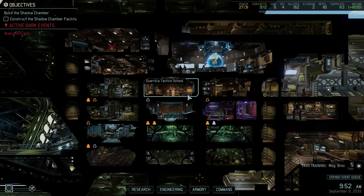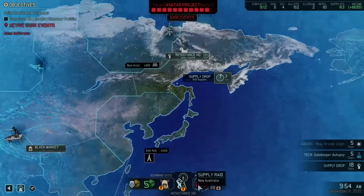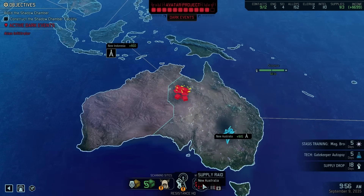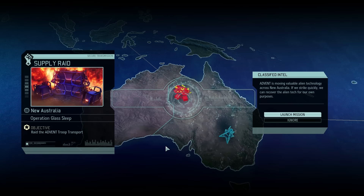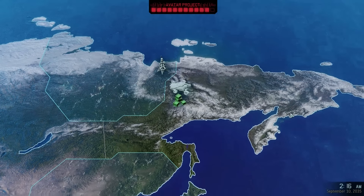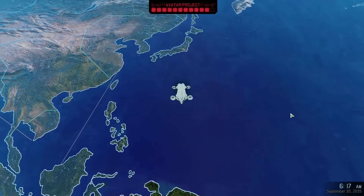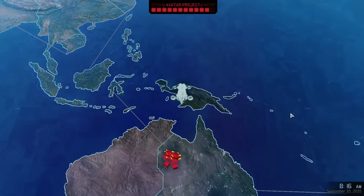Hello everybody! My name is Mathis and welcome back to XCOM 2! At the end of last episode, we got to scan for like half a day, and we got a supply raid automatically happen to us. We have to raid the Advent troop transport — that is what we're doing. Operation Glass Sleep, or Glass Sheep? I don't know. We'll get our supplies after that, hopefully. Fingers crossed.